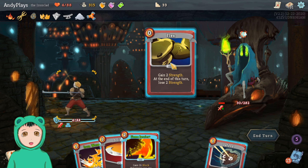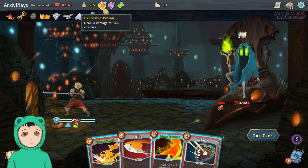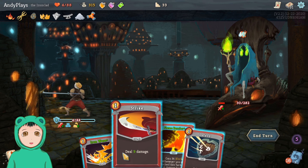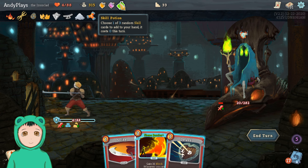Alright, so we can do — I think we have enough. Let's do a Flex. We'll do 10. I don't think we have enough actually — oops. Do Iron Wave.